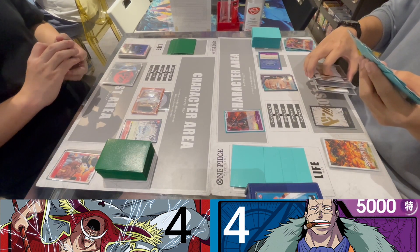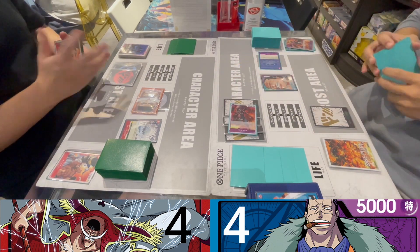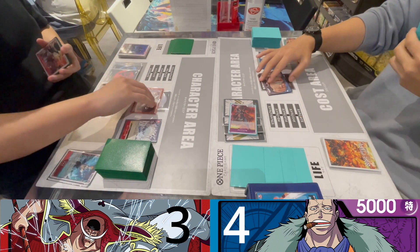I attached four Dons into Hannibal, attacked the leader, and he took the damage. Then another 6,000 into the leader and he blocked it with Marco.